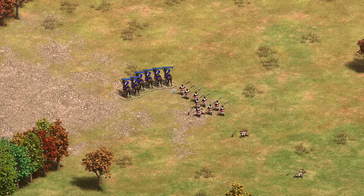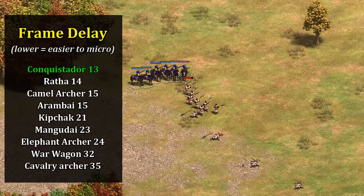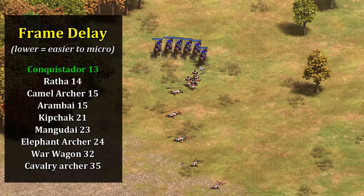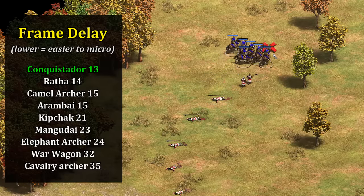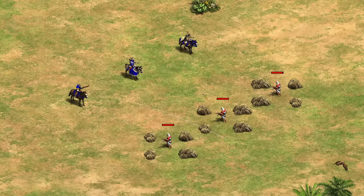Against pikemen, something I haven't mentioned yet is they have the lowest frame delay out of the cavalry archer unique units in Castle Age, so they're pretty easy to micro despite a long reload time between shots. I wouldn't even say pikemen are a scary counter if you're paying attention, and even a small group of Conquistadors can pick them off one by one.